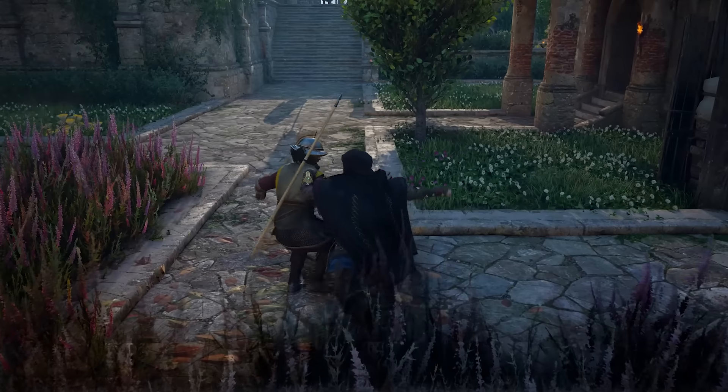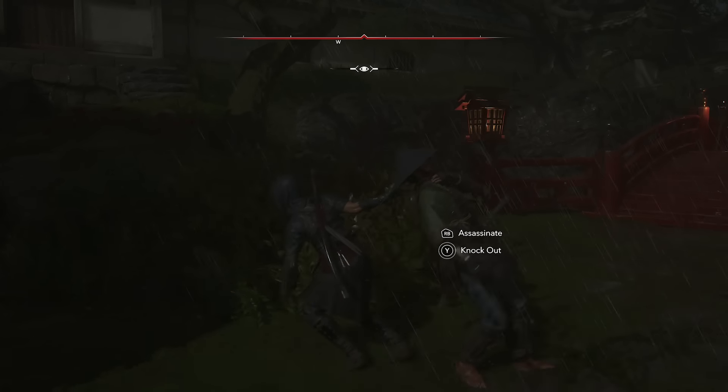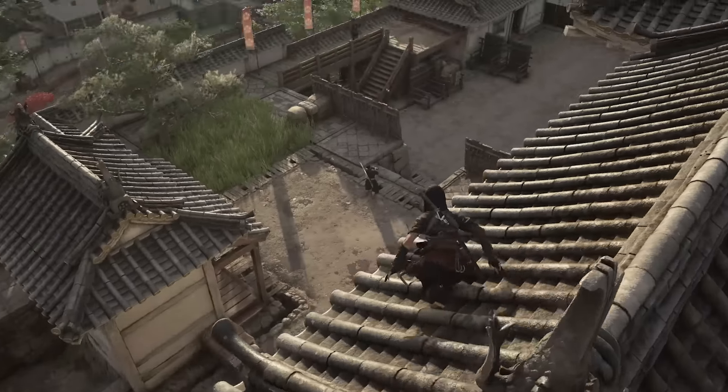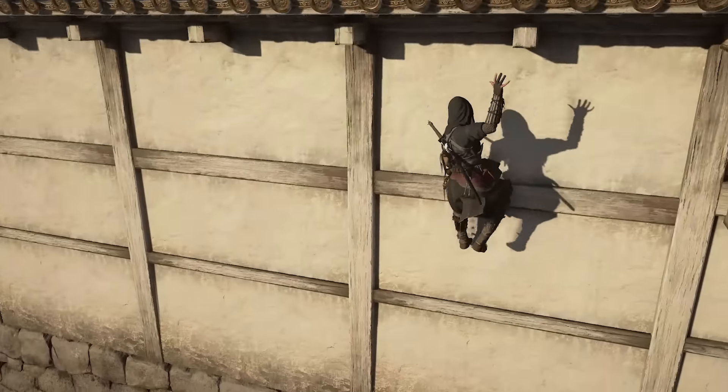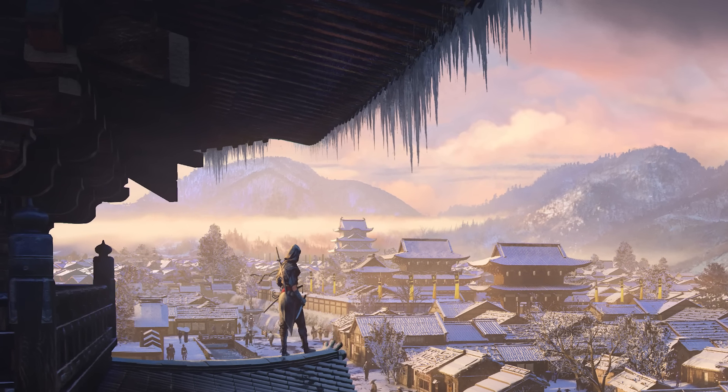Another new feature is the grab mechanic. While undetected, we can grab and drag enemies to take them down or knock them out silently. This gives us more control — for example, when hiding in a bush, we now have to manually grab an enemy, pull them in, and then take them out. This is different from before, when the game did it automatically.